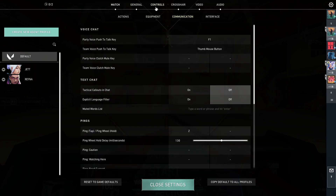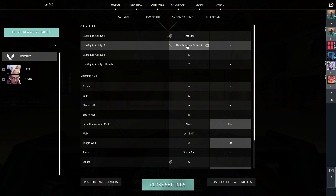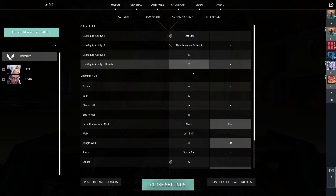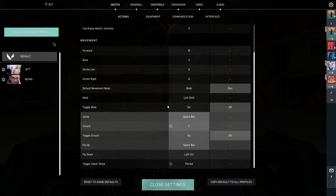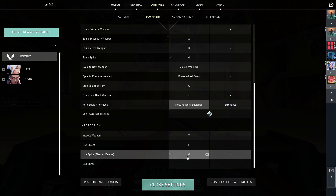For my controls and actions, I have lift control for my boom bot, I satchel with a button on my mouse, I throw my nade with E, my ultimate is X. And for equipment, I actually use spike for Q. Q should be the other default action when it comes to using your abilities, and I just moved my Q to spike — I found it a lot easier.